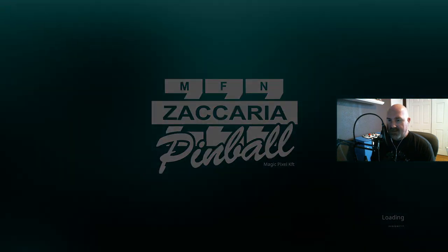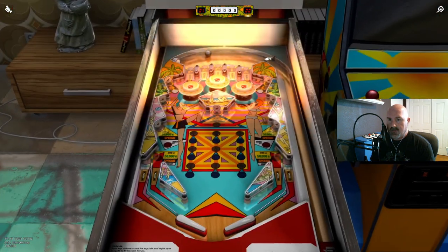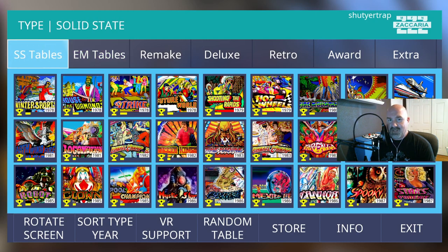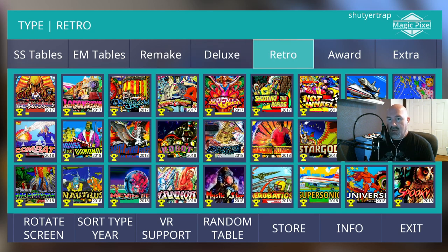Look at Tropical — their earliest table from 1974. Yeah, that's an electromechanical table, absolutely. So if those are the electromechanical tables, here's the full list of the solid state — there are two videos of those. Then there are the deluxe tables, which are actively being developed right now by Magic Pixel. And then you have the retro tables — they took all 27 of the tables and turned them into electromechanical tables.